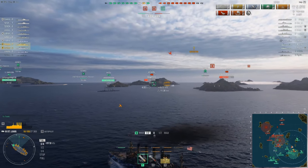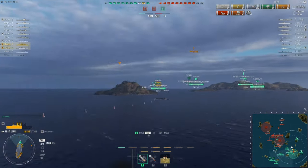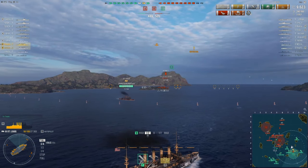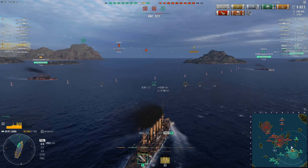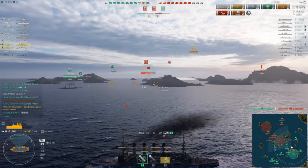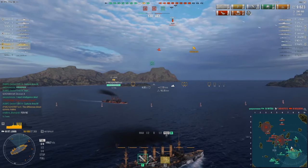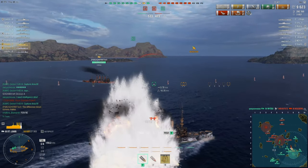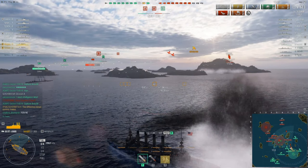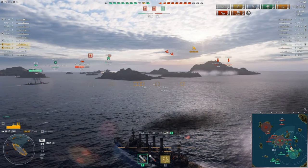In World War II, for those historians amongst you, destroyers or smaller ships in particular — but really every ship — tried to maneuver against aircraft. I remember seeing footage of the Yamato trying to dodge aircraft, doing all these fishtails and big loops and all sorts of stuff. So it is actually a legitimate real-life strategy — trying to maneuver your ship to take less damage. Because the airplanes have a certain hit window that they've got to aim for.